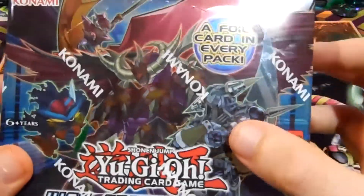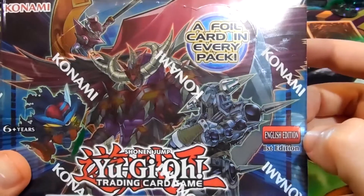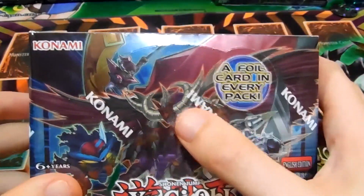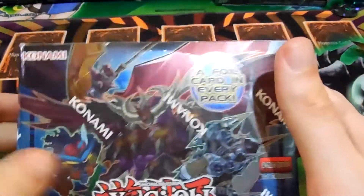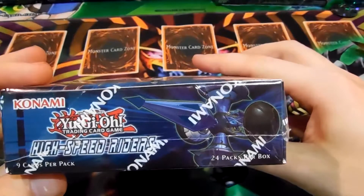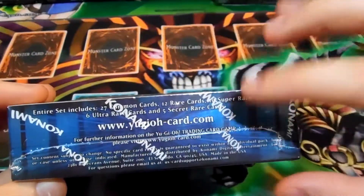On the box we have a Cyframe Gear Gamma, I want to say — yeah, Cyframe Gear Gamma, I believe. That's a resonator I believe, and on the side there is High Speed Roid Kendama, I believe his name is. High Speed Riders — the ratio info is on the back, and then there's the shiny on the bottom.